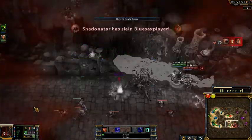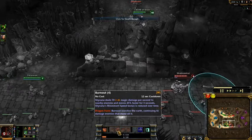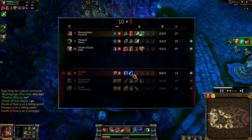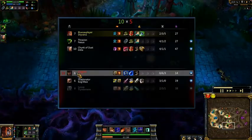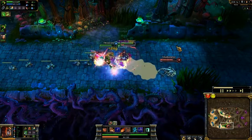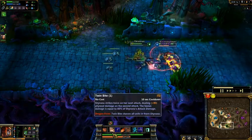Shyvana is one of the best duelists in the game - someone who can do a one-on-one fight - just because of her constant damage output. She can turn into a dragon to chase people trying to escape. Look how fast Burnout clears the minion waves. It actually shows that Shyvana can jungle. I might do a jungle Shyvana video if people want one.